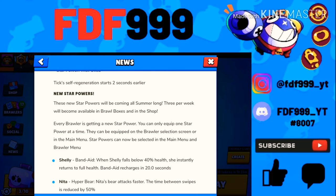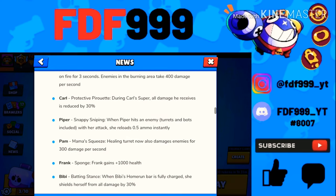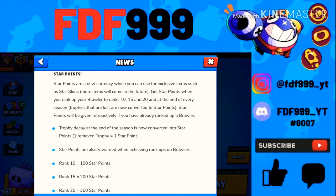There's a new currency called Star Points. Star Points are a new currency you can use for exclusive items such as star skins, with more items to come in the future. You get Star Points when you rank up your brawler to ranks 10, 15, and 20. At the end of every season, the trophies lost above 500 — where half your trophies above 500 are cut — are now converted into Star Points.